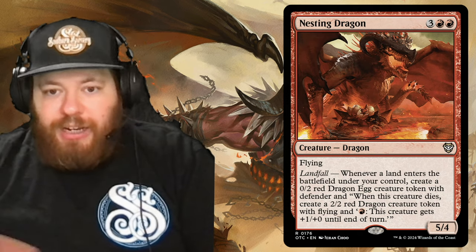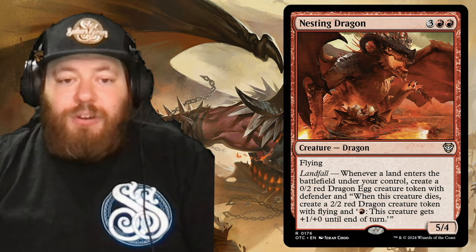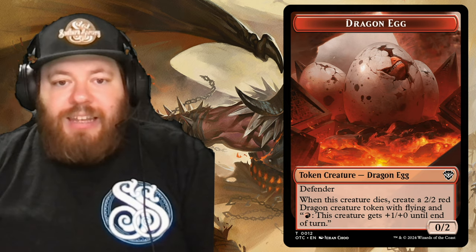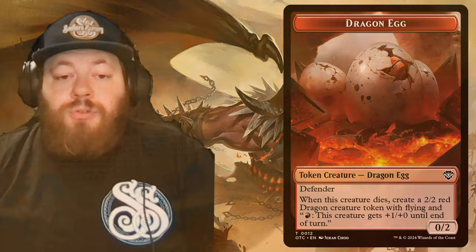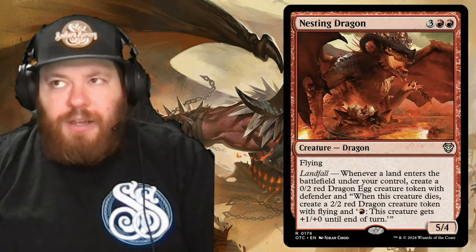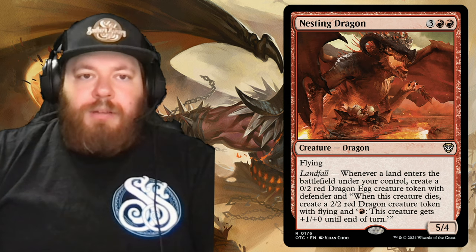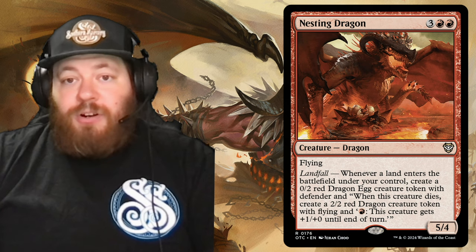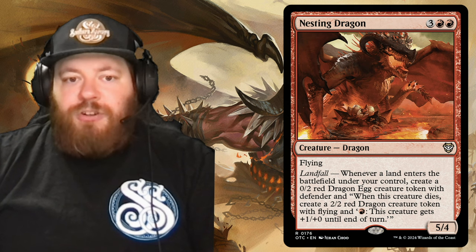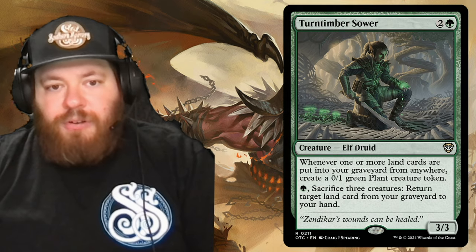Next is Nesting Dragon — three and two red, a dragon with flying and a landfall trigger. Whenever a land enters the battlefield under your control, create a 0/2 red dragon egg creature token with defender. When that egg dies, you get a 2/2 red dragon with flying, and you can pay a red to give it +1/+1 until end of turn — typically known as firebreathing. You can use those eggs as blockers or as fodder.